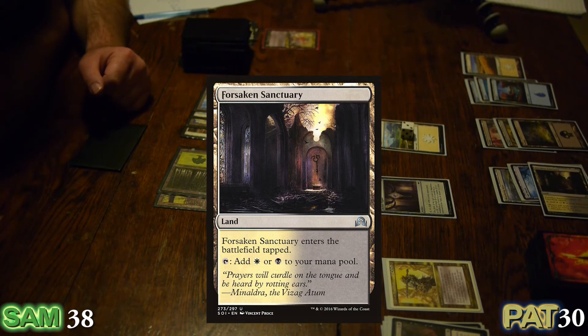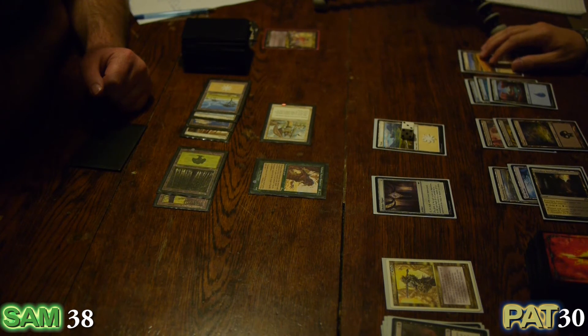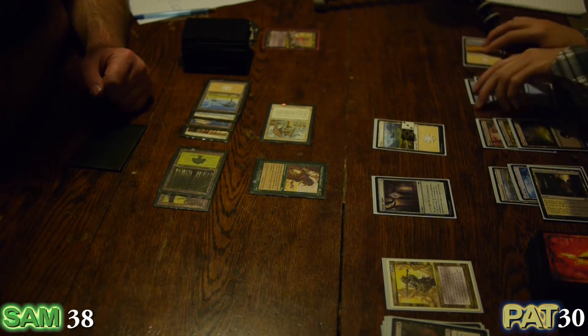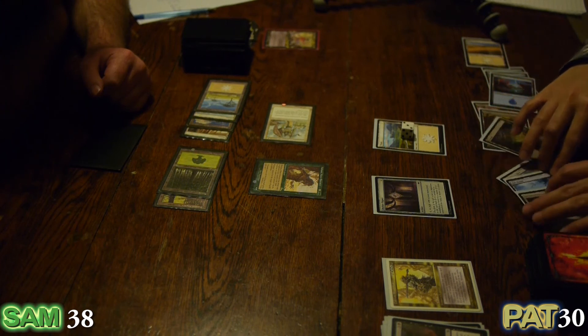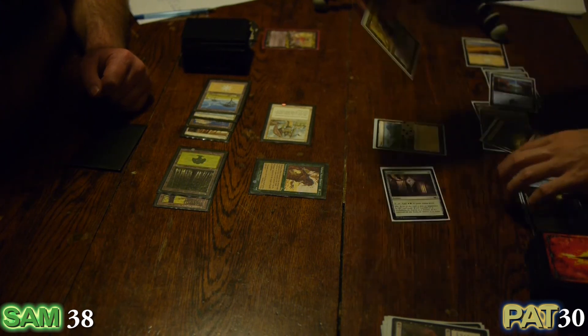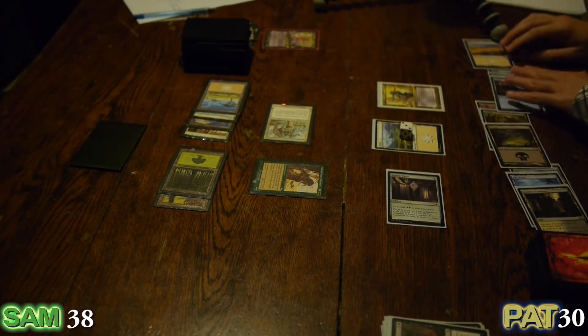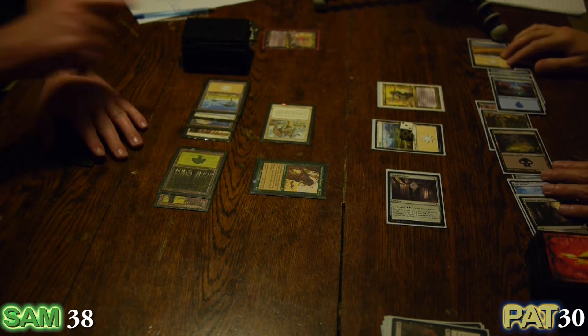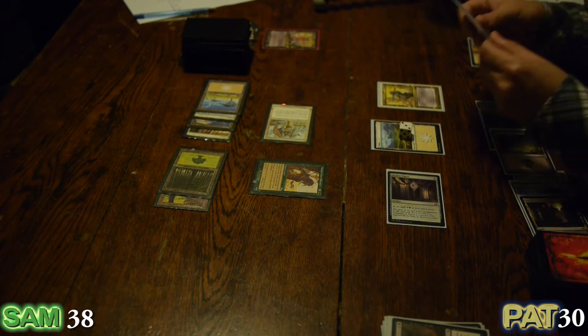I'll put down a Forsaken Sanctuary — I'm on nine lands, so I'm going to have to pay ten for Dakon again. My Orzhov Signet helps, and he's back — a ten-ten. Actually he's only a nine-nine for my lands. Oh wait, there's a land here — so he is a ten-ten.